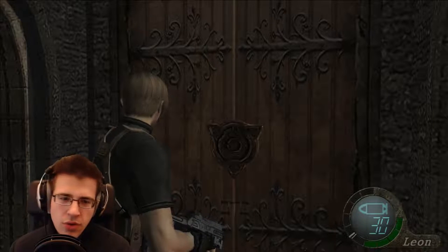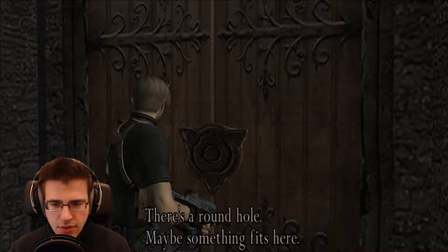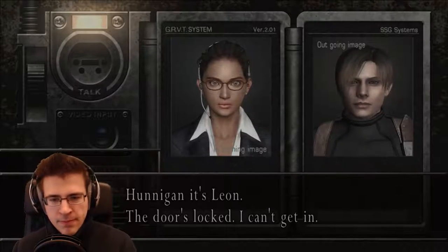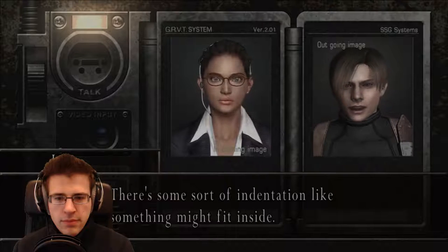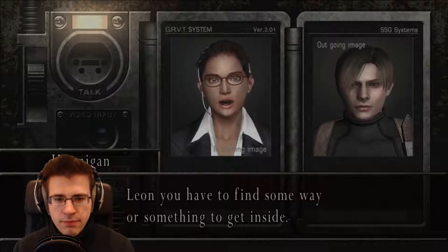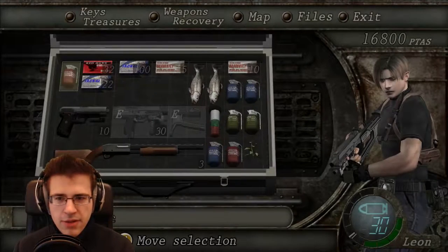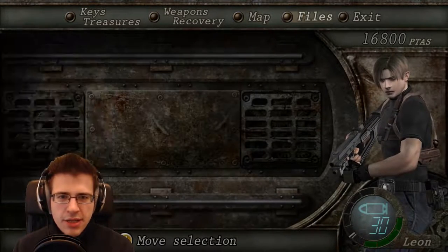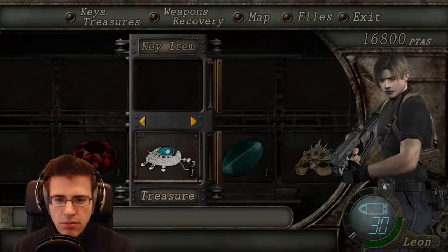Let's go in — it won't open. There's a round hole, maybe something fits in there. There's some sort of indentation, like something might fit inside. Leon, you have to find some way or something to get inside. There are ways — maybe something fits inside.